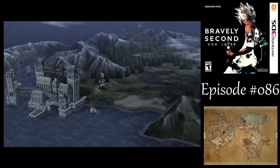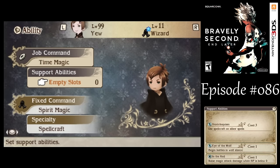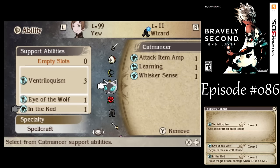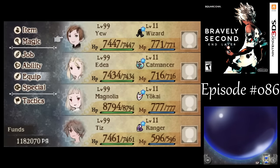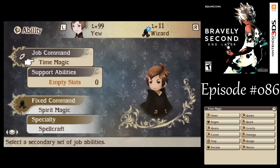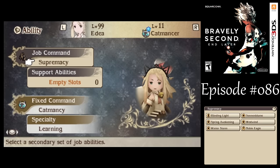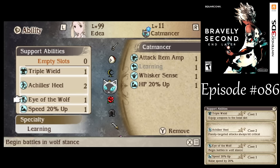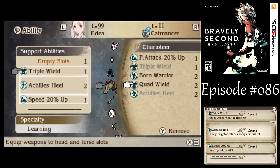We're back at the end of Chapter 4, so let's change the setup to be able to take on the Balls rampaging across the world. The big thing is making sure everyone has enough speed to be faster than the Balls, because they will kill you otherwise. Make sure everyone gets a speed boost. For Edea, let's get rid of Eye of the Wolf, but get her set up with Quad Wield — that'll help out a bit.